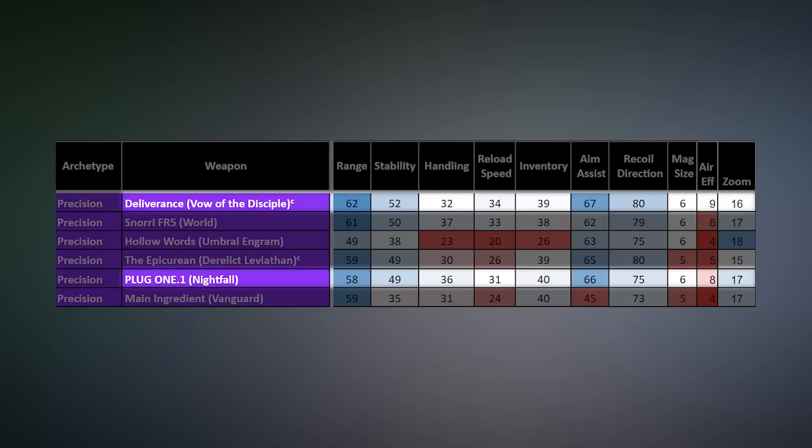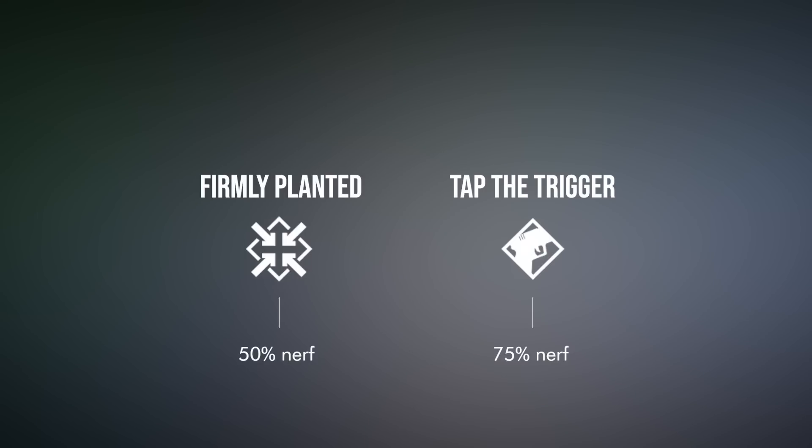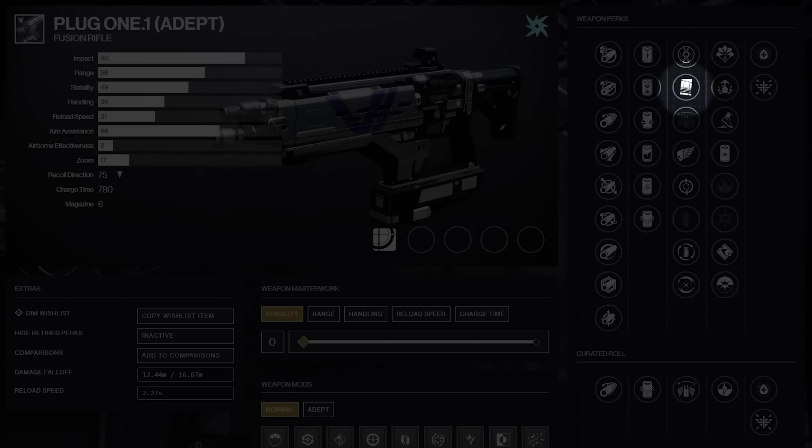On paper, Deliverance is the best comparison since they are the only two adept precision frames available with very similar stats. They can both slot an adept charge time mod — firing faster without losing damage — and both roll Successful Warmup, which is amazing on precision frames because they one burst with five bolts no matter the resilience. Plug 1 falls short on most stats, with Deliverance delivering a bit more range, stability, and aim assist. But Plug 1 has 17 zoom where Deliverance only has 16, and it has an amazing third column including Under Pressure — the only accuracy perk Bungie has said they have no intention of nerfing, despite tap the trigger and firmly planted both getting fusion rifle specific nerfs.